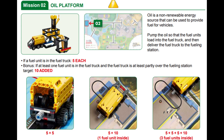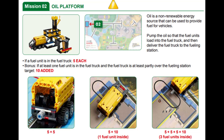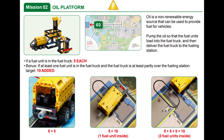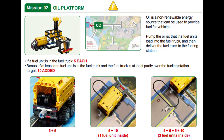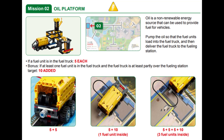In this mission, points are awarded for each fuel unit that is in the fuel truck at the end of the match, and bonus points are awarded if the fuel truck with at least one fuel unit inside is at least partially over the fueling station target at the end. This is a three-part mission and you will have to decide for yourself if it's worth the effort and time to unhook the truck and bring it to the fueling station on the other side of the table in order to get the 10 bonus points.